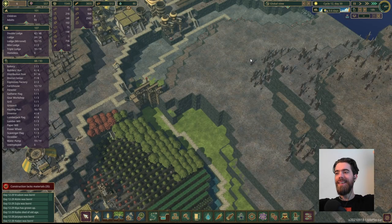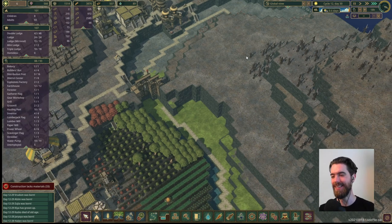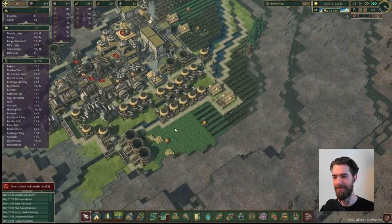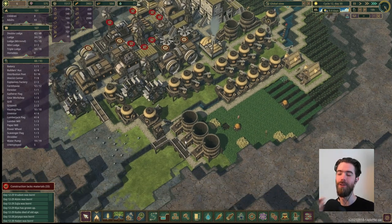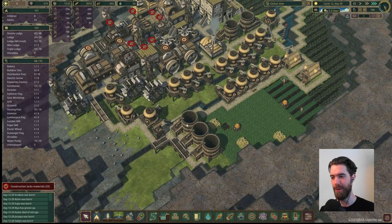Half a day and 80 water in the bank — we did it. It's so close. We had exactly what we needed to make it through this time. And now we have doubled the number of water pumps that we have to be able to just flood our reservoir for the next drought.